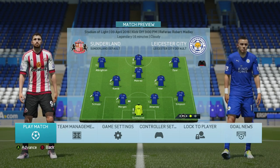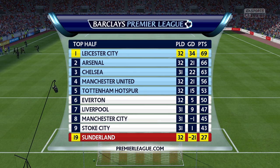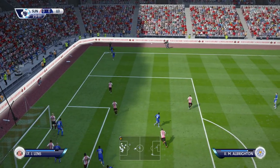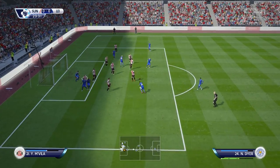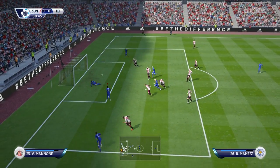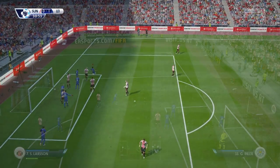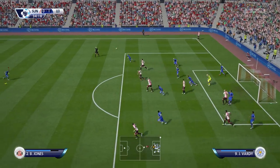We won the first game, and now it's time to take on Sunderland. Leicester won this game 2-0 in reality, and Sunderland are 19th in this career mode series, so hopefully we can pick up an easy win here. We get off to a positive start — hit the post, and then what on earth was that? That was absolutely shocking. We've got another chance though — straight at the keeper, we've got another crack at it, and it's 1-0. Nice little tap-in, we've taken the lead.